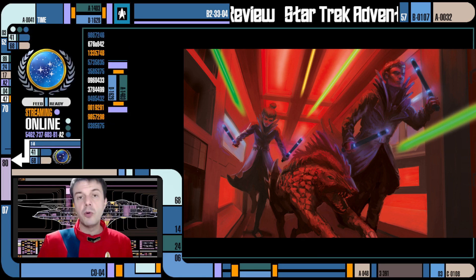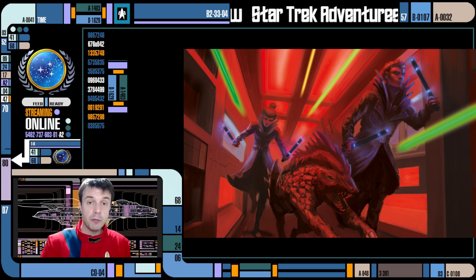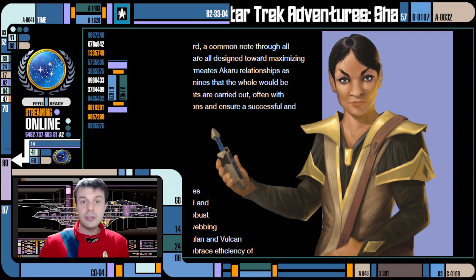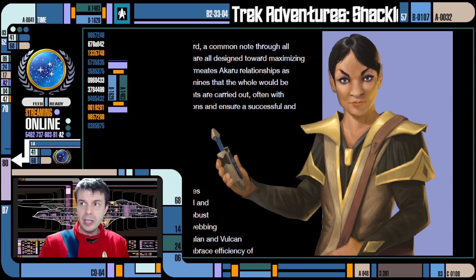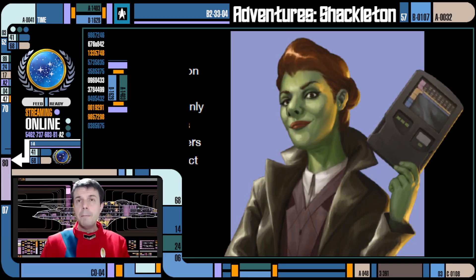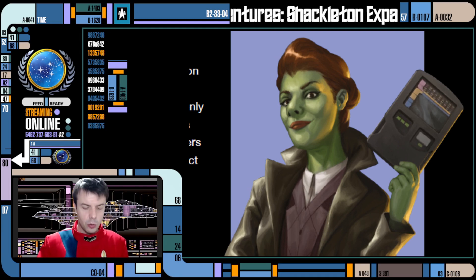Chapter 4 is the part that will apply to players — the new life path options for creating your player characters. You have the four new races available, so it would be possible to make a character based on one of these Shackleton Expanse exclusive races, along with the unique and interesting talents they come with. And there's a fifth option: you now have a full life path for creating an Orion. The Beta Quadrant book lightly touched on it, but this is the actual official full-fledged one-sheet for creating your Orion character.